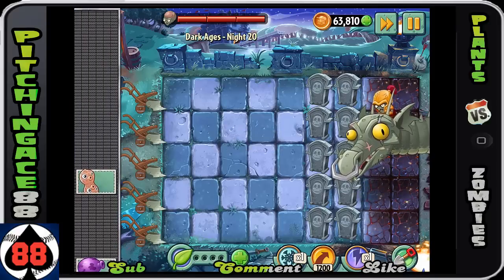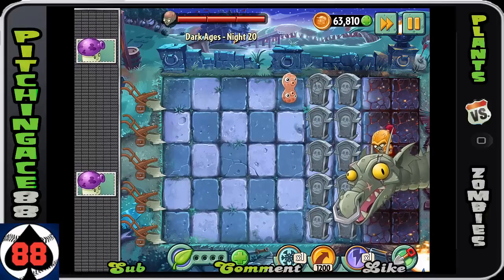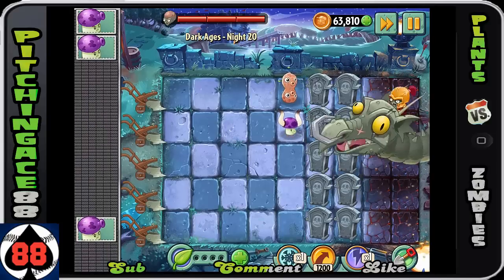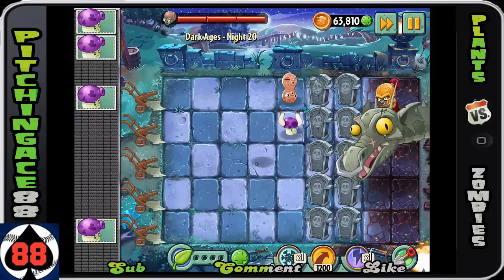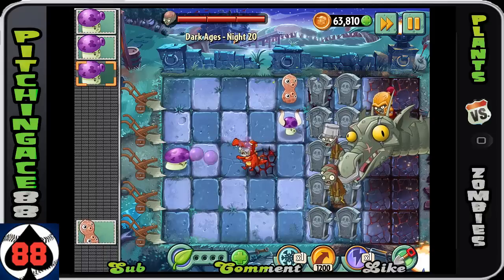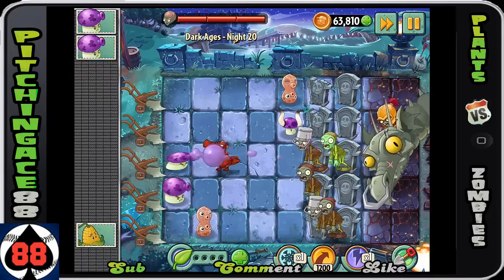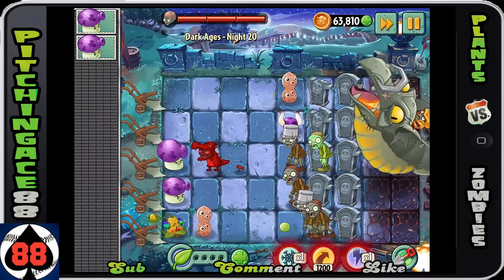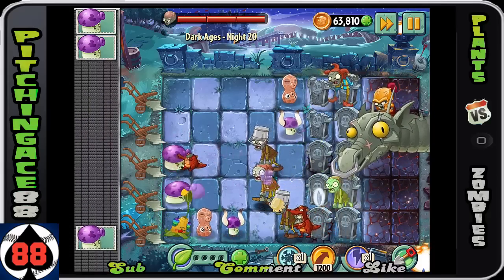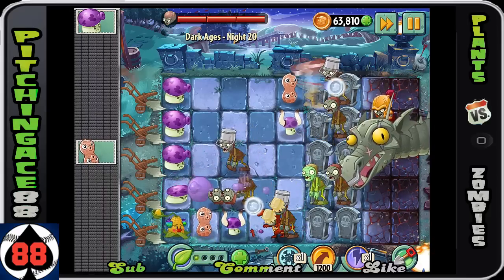Alright folks, so we're heading to the final battle. He basically has three stages, and you want to make sure you're definitely prepared. I don't find him to be too difficult, especially if you're patient. Make sure that you get a bloom shroom and get one in every single row — that way you're basically going to be able to protect against any jesters, and jesters are going to be your main problem here.